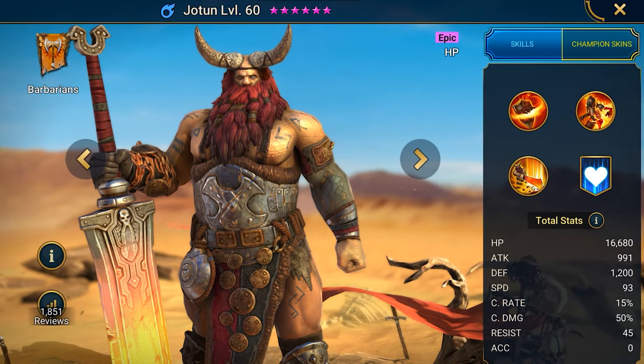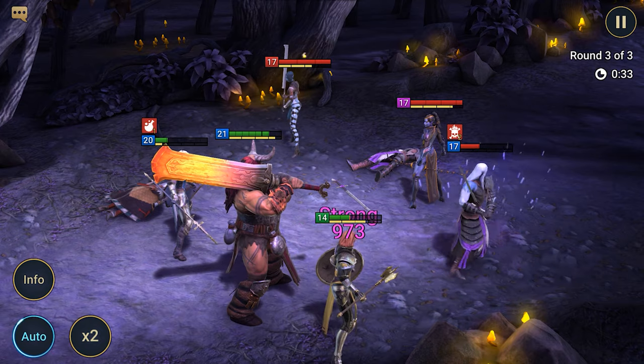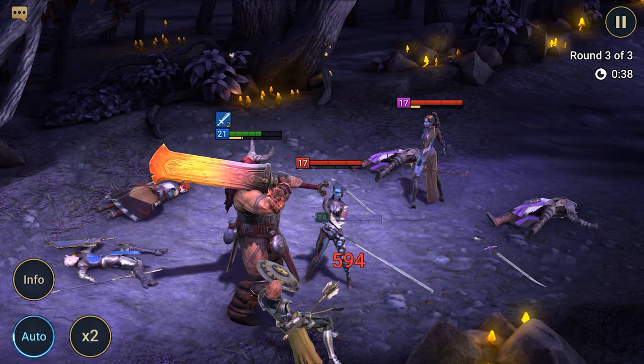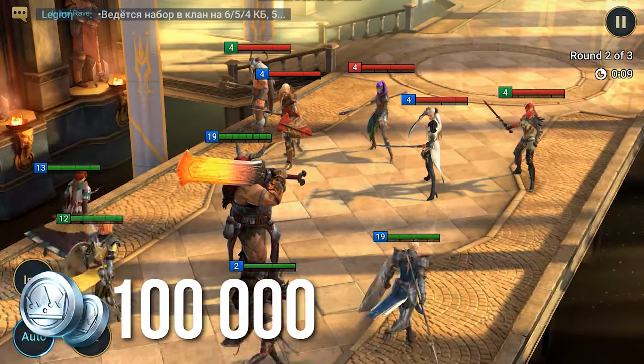The second link gives you the hero Jotun. This big man will be useful to everyone who loves PvE missions. He deals a lot of damage and gains a lot of health if you train him well. He has poor defense, but his abilities with health burn increase the damage. The link also gives an additional bonus of 100,000 silver.